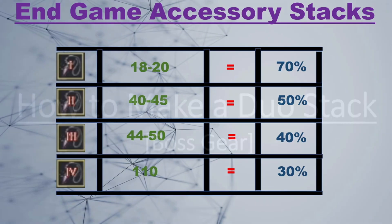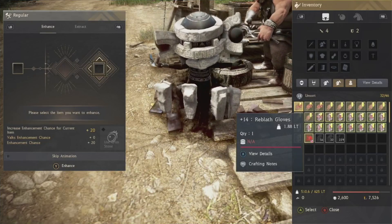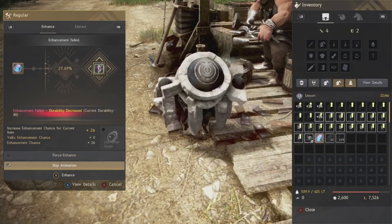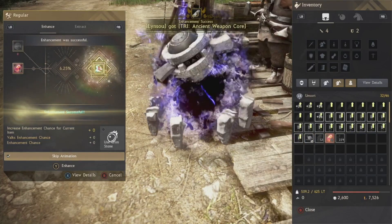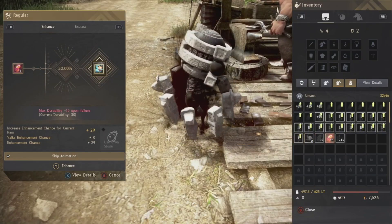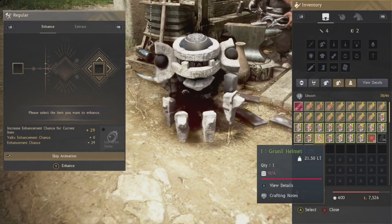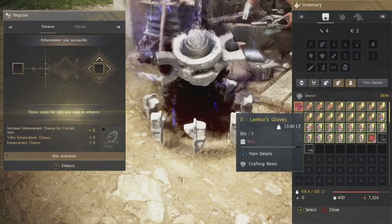For the detailed guide, we start with boss gear, going from Pri to Duo. I start with a flat 20 stack, then fail on Grunil helmets up to a 29 stack. On that 29 stack I go for Duo, and I keep pushing that 29 up to 38. I stop enhancing at 38 and either book up that stack — which is what I normally do — or keep the stack on a different character.